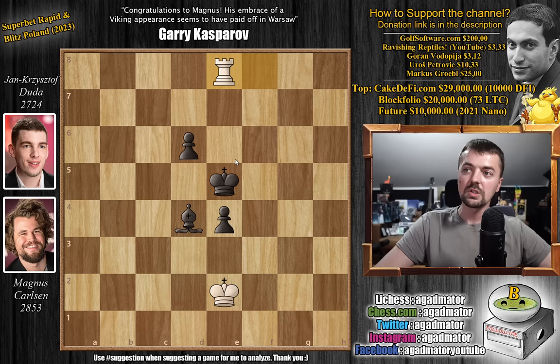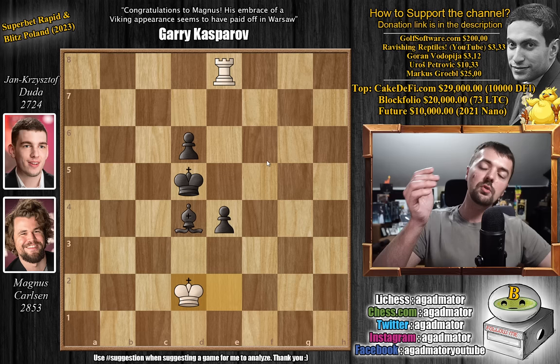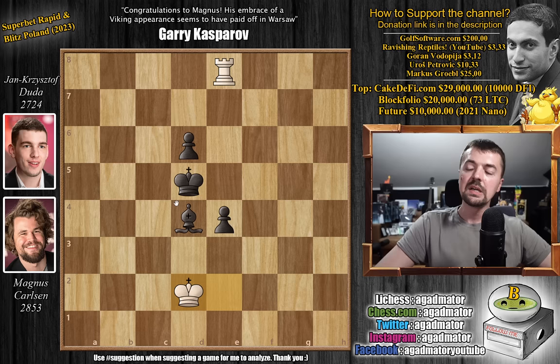Rook to f8 with check, we have king to e5, and rook to e8 with check, king to d5, and now king to d2. Now Duda has to figure out a way to continue pushing those pawns. The dream would be to have this pawn on d3, this pawn successfully pushed to e2, so the pawns should be on light squares. You will use your dark square bishop to kick the king off of the dark squares, and then you win. If you can achieve this you win; if not, it's a draw.